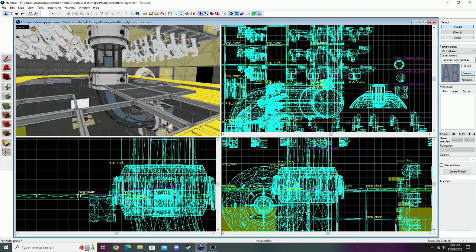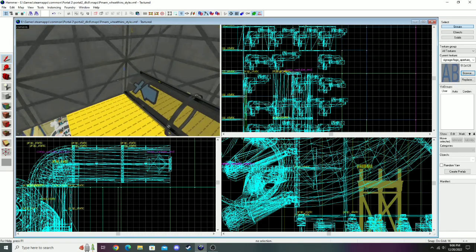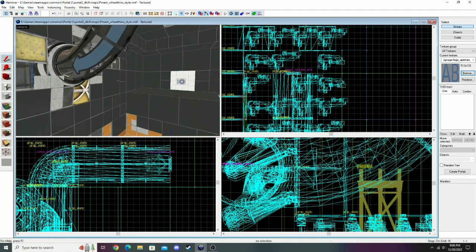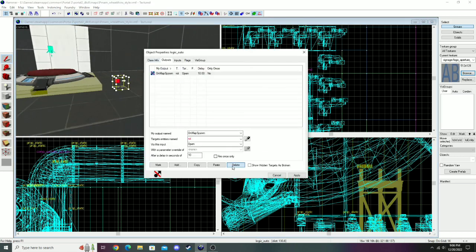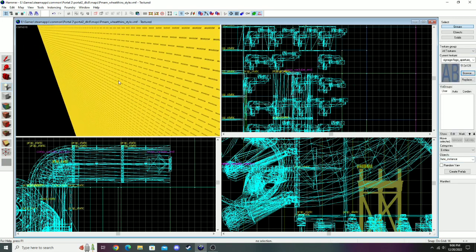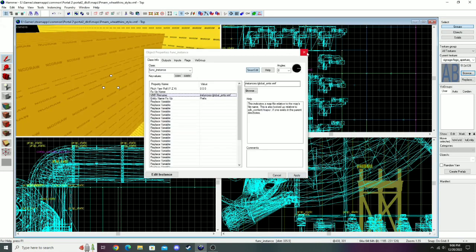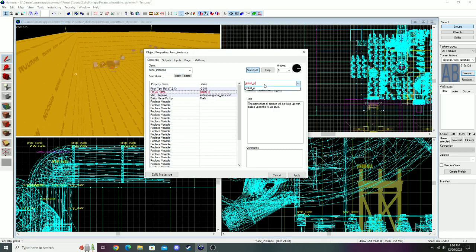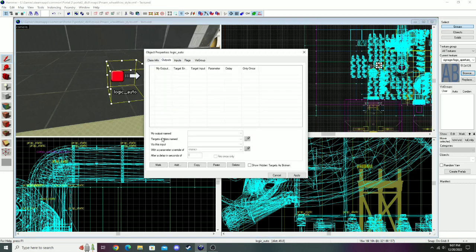First basic effect I'm going to do is fog. I'm going to grab an instance - usually I use custom fog in my maps, but for today I'm just going to use global_ints. I'm going to name this and use the logic_auto to turn it on. I'm going to use the bottomless pit fog setting since we have a bottomless pit here. I think on the Discord pinned somewhere is some chart that has every single fog in it. Next I'm going to work on lighting.